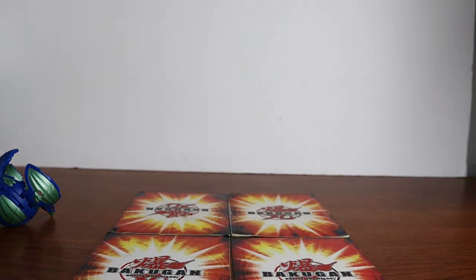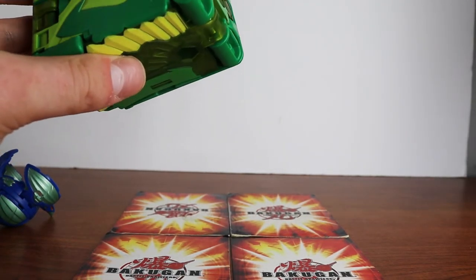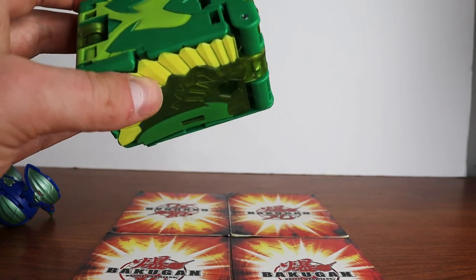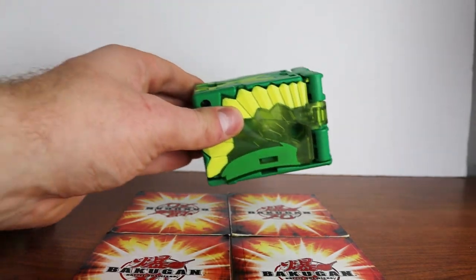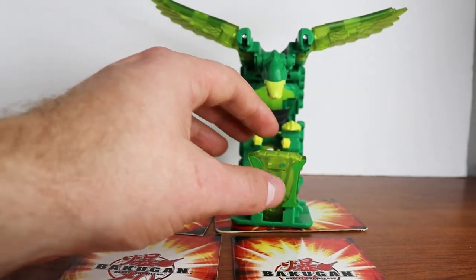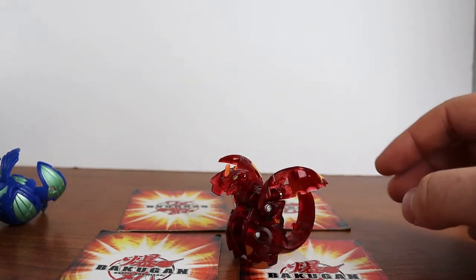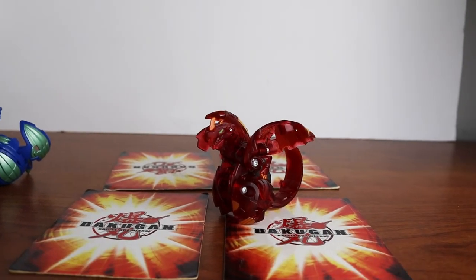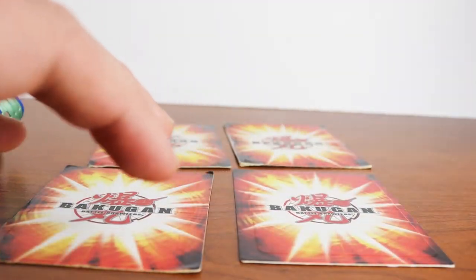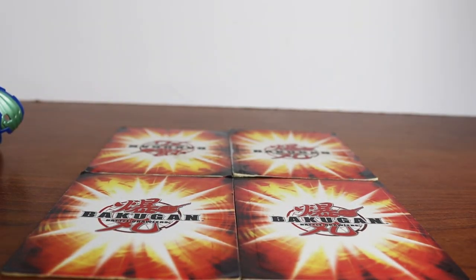I also have this giant Dekka — really like him. I've got this Elemental Dragonoid that I did buy; I opened it on camera. Kind of wish I didn't open him, but it is what it is. All these next Bakugan I just got for free, given to me by Spin Master. These are reboot — I'm not incredibly familiar with the reboot so I don't want to talk about them too much — but I'm just going to pop them all up. I have a Sharktar in here too — pretty sick Bakugan.